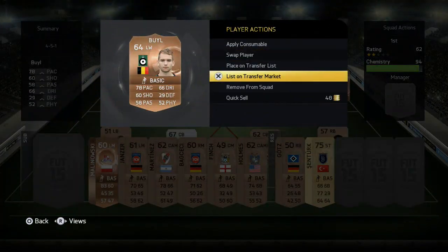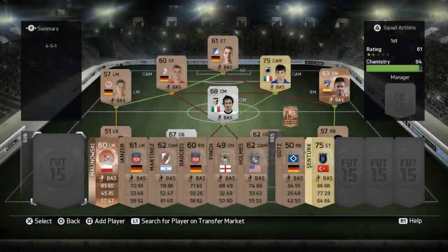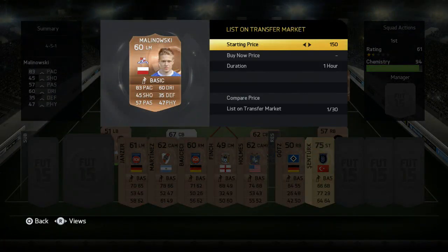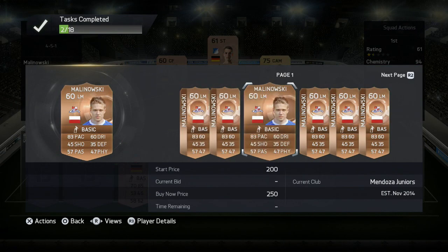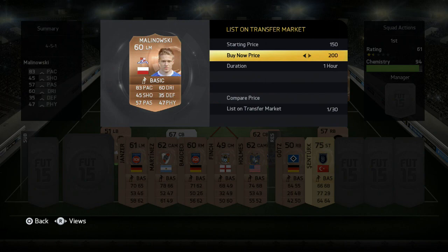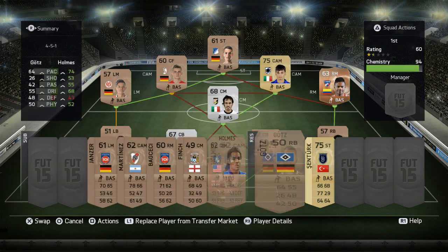We'll go into our first game in a minute, but before we do that we're just going to list these players up for 200 coins just to see if they do actually sell. This guy will be going for 200 coins as well, so we'll just list him up for 200 coins and hopefully they will sell.